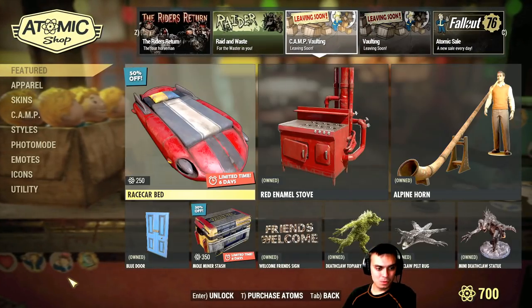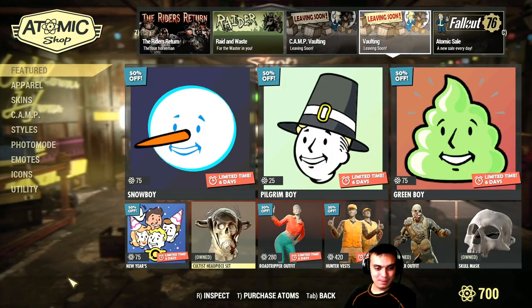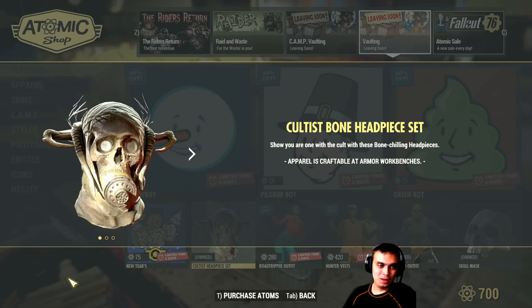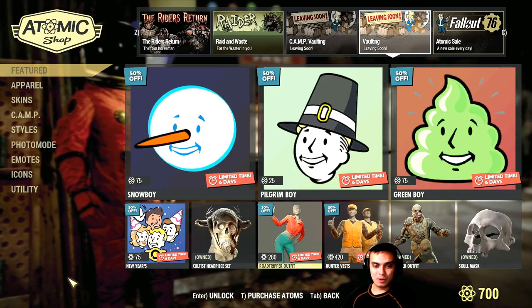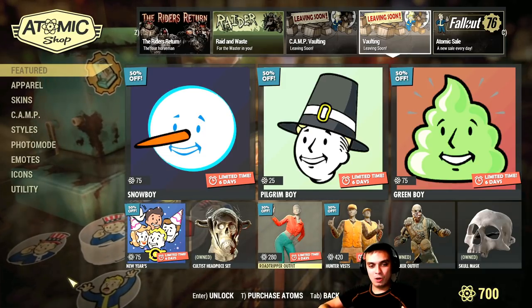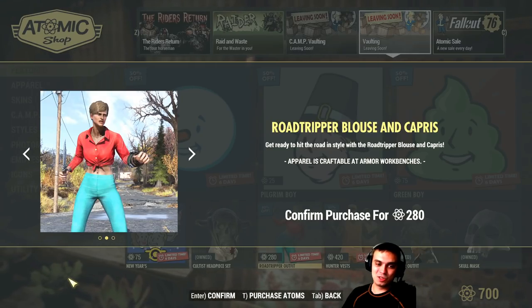New Year's player icon - that's early, happy New Year everybody, but no thank you. Cultist headpiece set - with this one you get a couple of helmets, they're sort of all right, but you can get a free version too. I need to boost up my before-you-buy series. I don't want these Tuesday videos to be super long - they usually last 30 minutes. I want to make a list of all the items and link them in the video description instead.